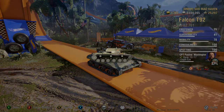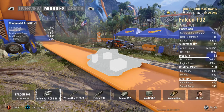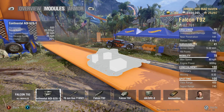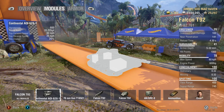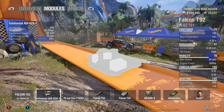Jumping into it right away, let's take a look at the engine. We have 35.32 horsepower per ton, 600 overall, 60 top speed, 25 reverse speed. The other day I mentioned that I thought 24 reverse speed was high — look at that one: 25.